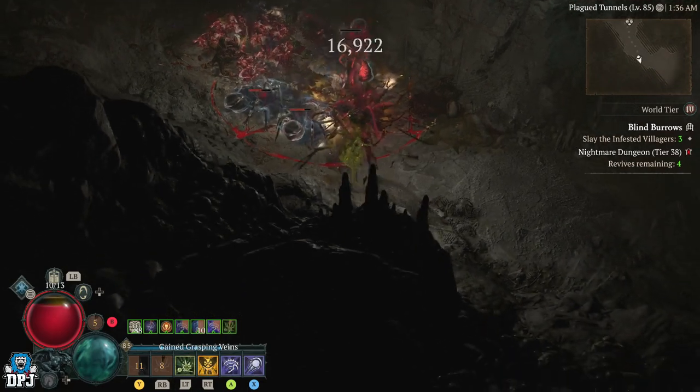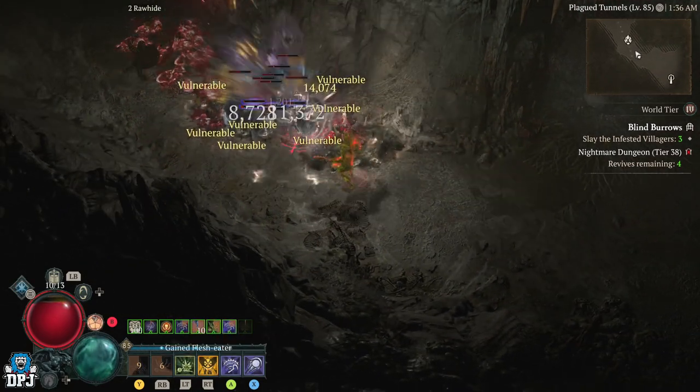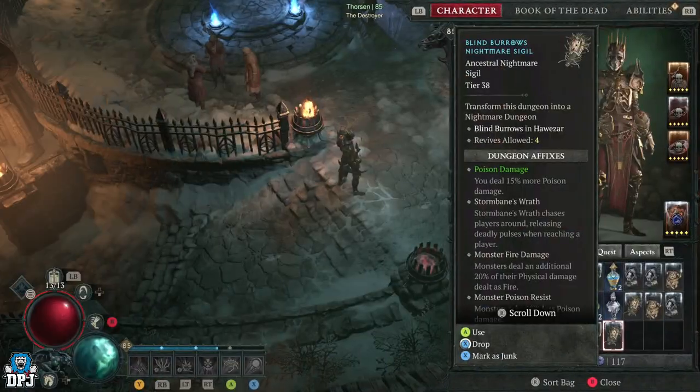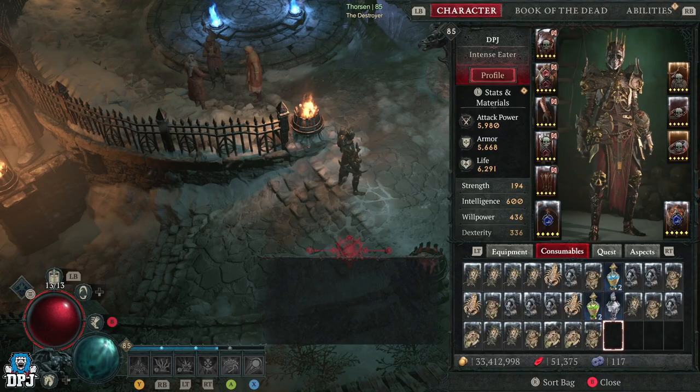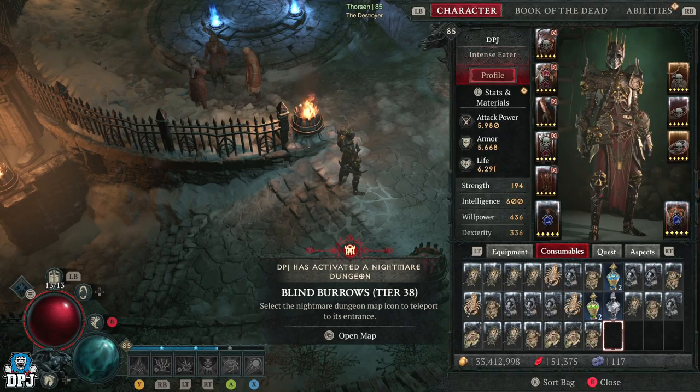Even if you do this co-op, you're going to run it easily twice as quick. I can't imagine what the XP number would be — probably around 70 million per hour. And yes, you can farm these as nightmare dungeons.